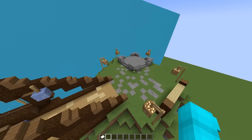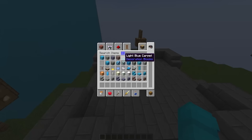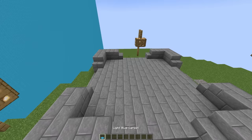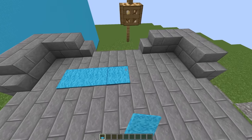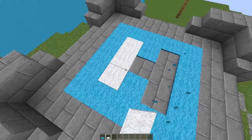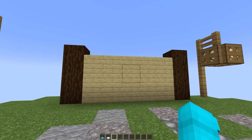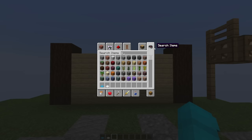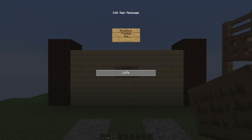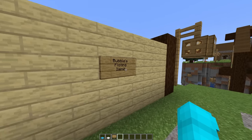Before the five minutes are up, we're gonna have to do a little bit of customization to this build to make it look like it's ours. So the first thing I'm gonna do is grab some blue carpet and place it all over this platform right here. Then let's write the letter H over here to make it look like it's a helicopter landing pad. And this little area over here is meant to welcome people to my floating island, so we're just gonna grab a sign here and write 'Bubbles Floating Island.' Now GE's definitely gonna think that we built this.